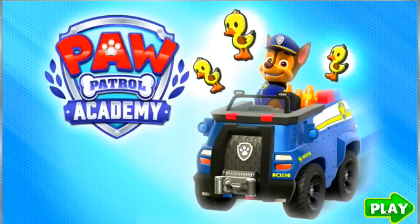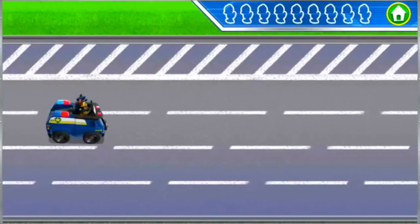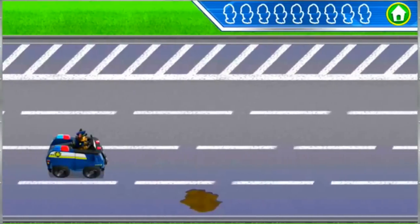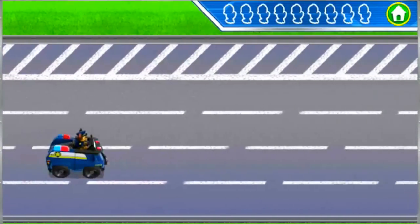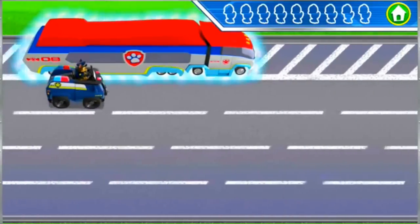Hey, hey! For my training challenge, help me practice rescuing ducklings from the road. Press the up and down arrow keys. Keep watch out for mud and things on the road — they'll slow us down. Now, when you see the PAW Patroller, move me over to it to drop off the ducklings.